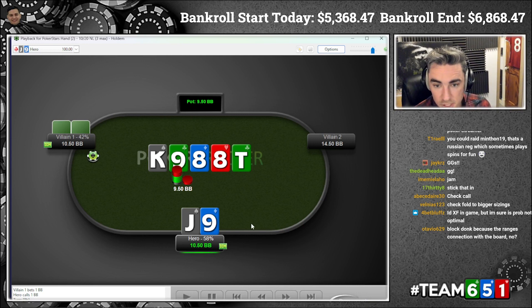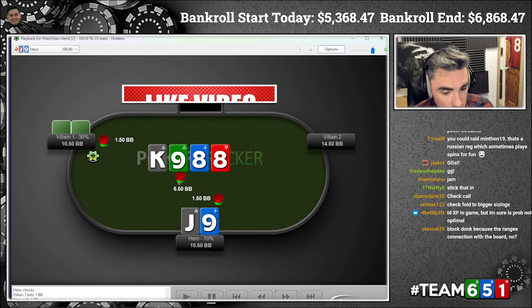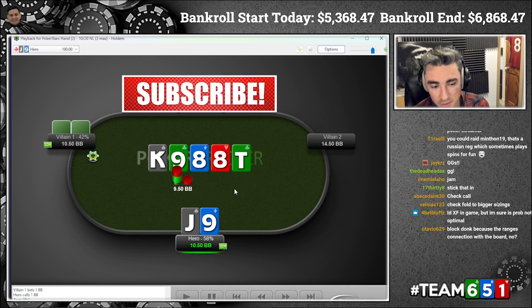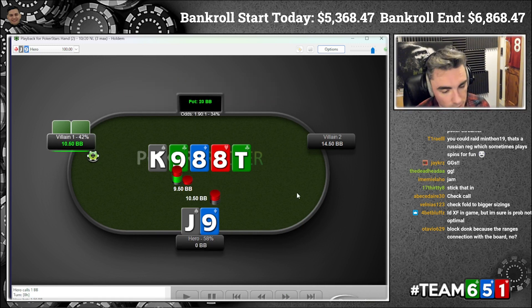I think the best thing to do on this river is probably jam. When we jam we're repping trips-plus, and when we bet the turn we also represent trips. Could we have trips? Yes — we'd have every ace. What else could we have that blocks the turn? A straight draw — we could have six-seven, jack-seven, ten-jack, maybe queen-jack — and a lot of those have hit this board. So it's really hard to have a bluff here. What could we bluff with when we shove this river if we're not bluffing this hand?